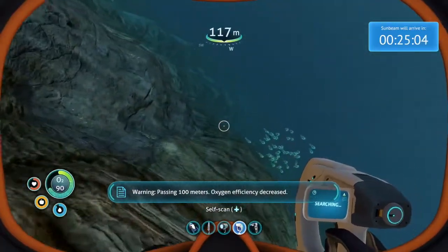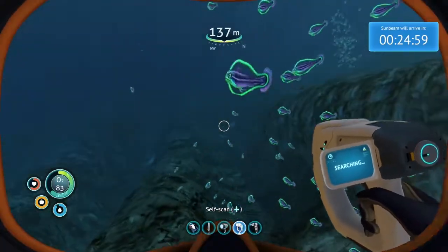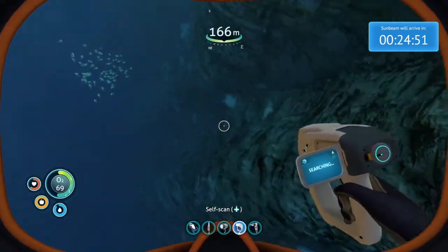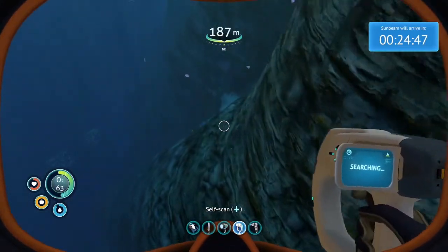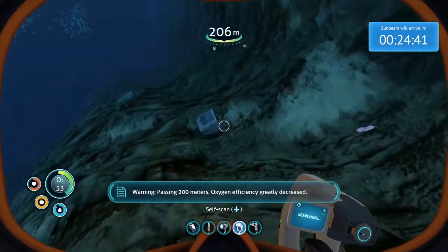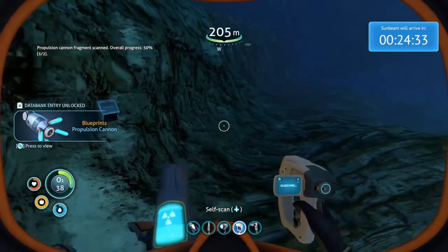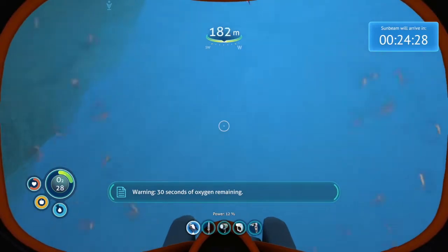I need to try and find some rarer materials than gold and silver, because I'm getting to the point where I need other things to really start advancing in the game. I don't know where I'm going to find them. Passing 200 meters — oxygen efficiency greatly decreased. Found a propulsion cannon fragment — that's brilliant. We'd best get up and get some oxygen.